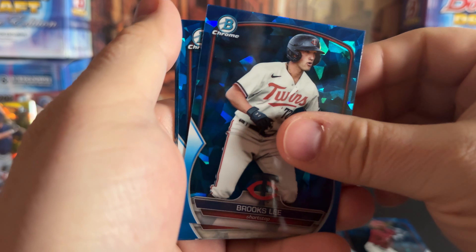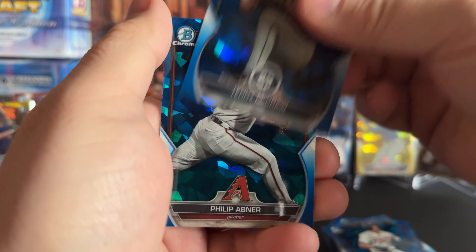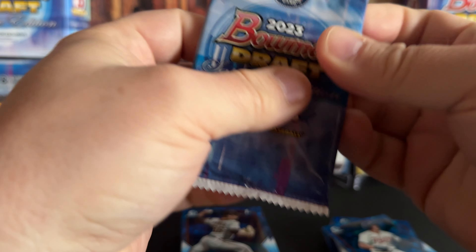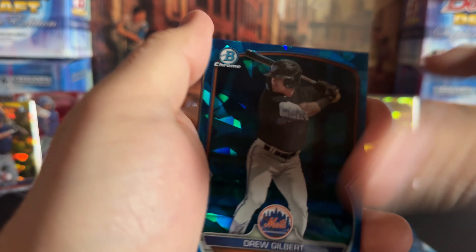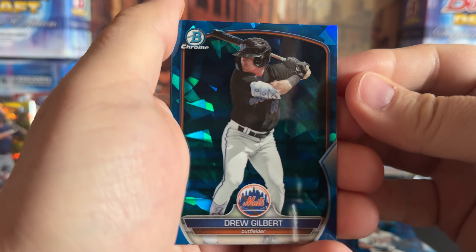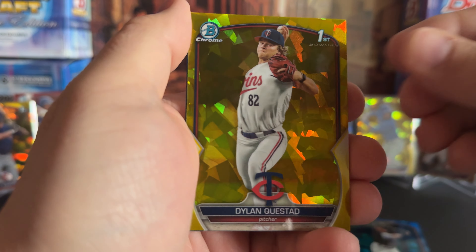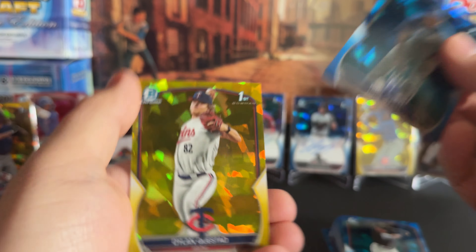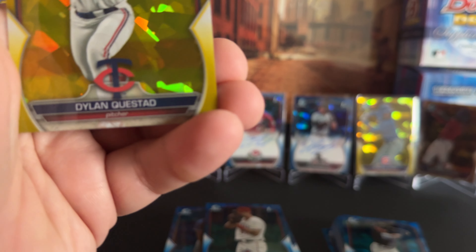Every other box I feel like I've gotten a fourth hit, a fourth parallel, but it hasn't shown up in these two boxes. Maybe it's in the last two boxes — they each have one. I really appreciate everybody who has been watching and following along. Last one here is going to be a yellow, and it's a first — Dylan Quastad. Fifth rounder, 150th overall. And then the last one — I'm glad that wasn't the Wyatt Langford or the Chris Clark. There you have it.